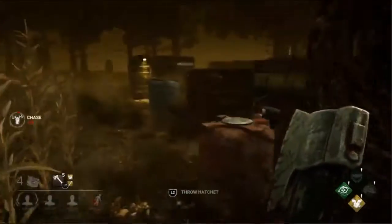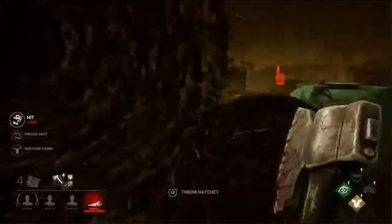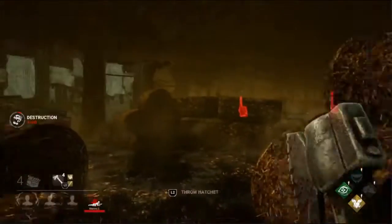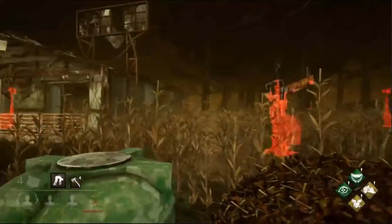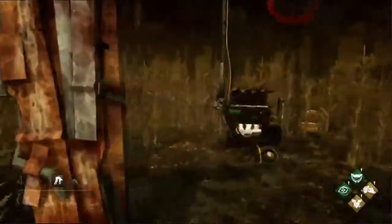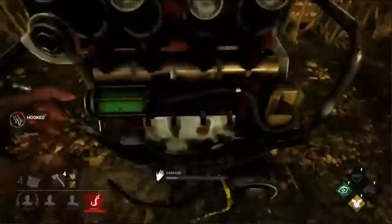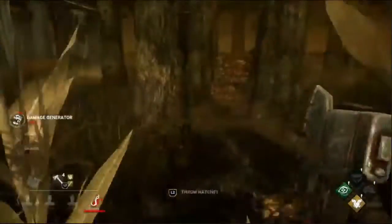Unfortunately right out of the gate a generator pops, but that's just something you run into as any killer. We get a textbook treatment of the pallet from Steve, with those cheeky pallet throws. Just like that we have our first hook — very quick, very clean, very nice — and we get a little bit of Light Bringer on top of it too.